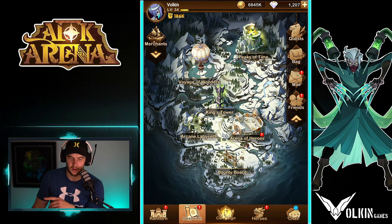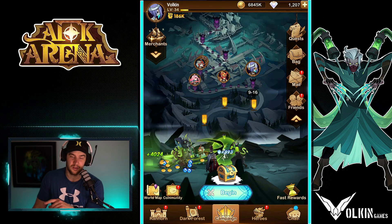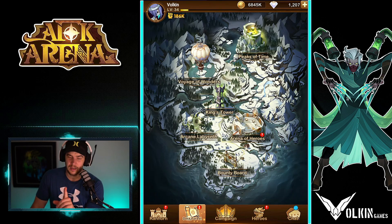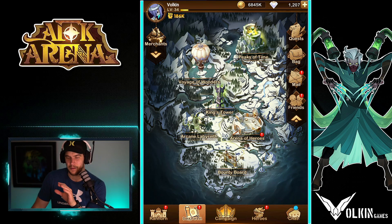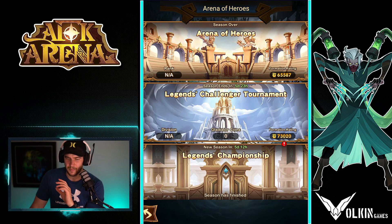The Legends Challenger Tournament unlocks after completing chapter 9-20. Set a defense — it's three teams versus three teams. Don't stress about not having three full teams built. Just set a defense, play some battles, and go as far as you can, because that gives you Challenger Coins to exchange at the Challenger store. Once you unlock it, make your defense, go as far as you can, and get as high as you can.